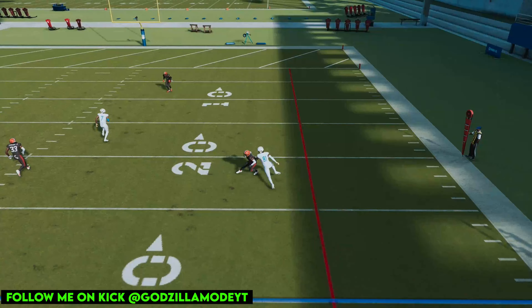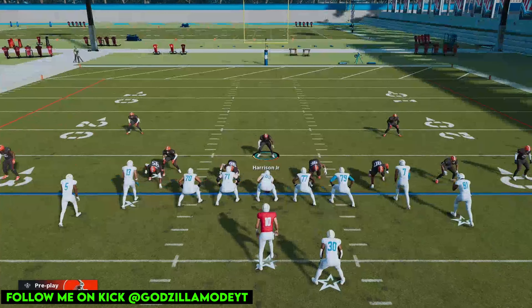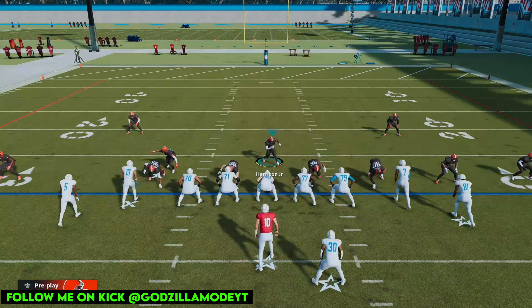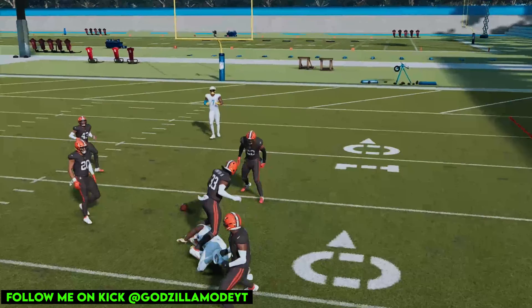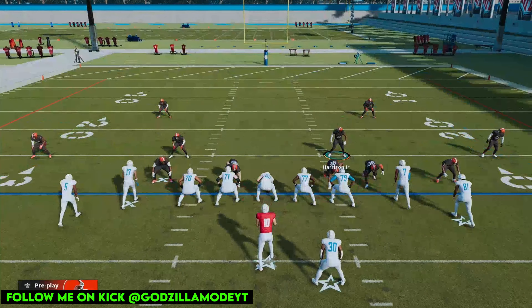You can also press RB, show blitz, slide inside, and put B on the outside corner. Run something like this — you're going to get matched up on two receivers, and that's exactly what you want. Make sure you like, comment, subscribe, and check out my Kick link in the description. We stream a lot of good content over there — streams every day. I will see you guys in the next video, peace!